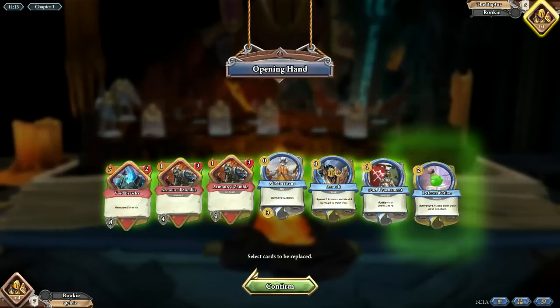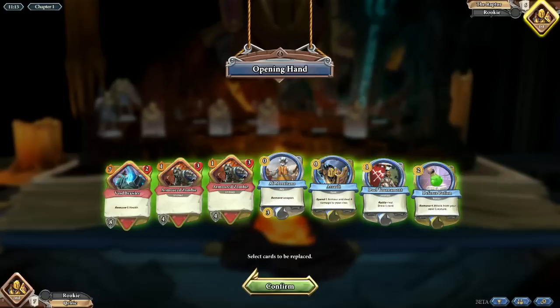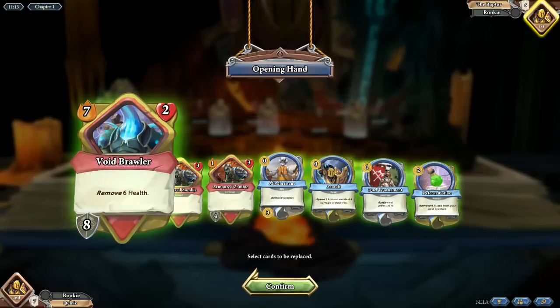I'll briefly explain what all the stats mean. As I mentioned, you do battle with the cards that you put into play. Top left of this card, you see a flame with a seven in it — that means that card will do seven attack if it gets to hit you. But it has two health, so you only have to deal two damage to destroy it. You get to attack it first. If you can't do two damage, it's going to hit you for seven. If you do defeat it, the bottom shows things you collect — like a shield representing armor. You'll gain eight armor if you defeat it, but you'll also remove six health.